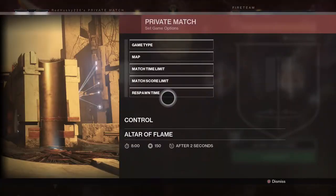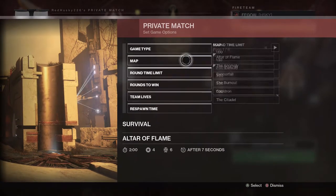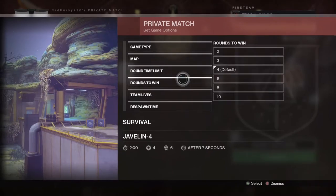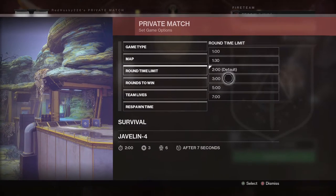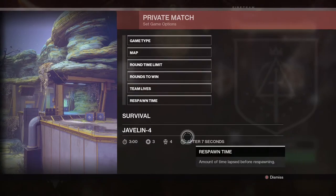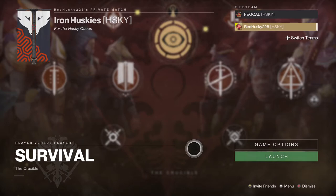Hey everyone, welcome to another Iron Huskies video. Today we're doing something a little different — we had a 1v1 tournament last night and I wanted to run through some of the games and show you what went well and what didn't. The rules: survival match, three rounds, first to three rounds, four lives, three-minute rounds.